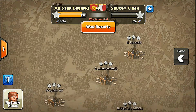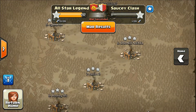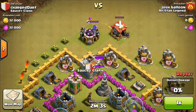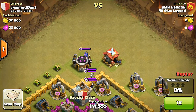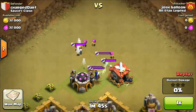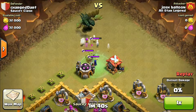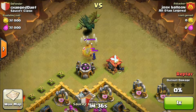Hey guys, Monster here, and today I'm going to review our latest clan war and show you our top three attacks. In number three, we have George from our clan attacking George Dark from Saucy Clan, using a whole dragon army composition. They are quite tough and really hard to kill, but he managed to 3-star him, so well done George.